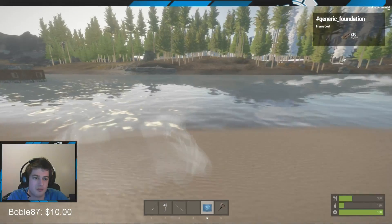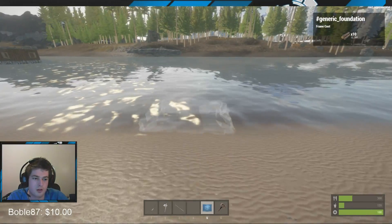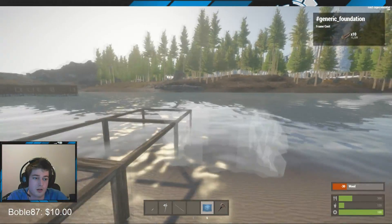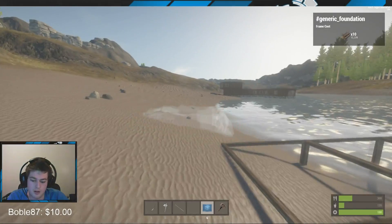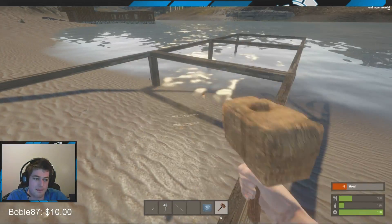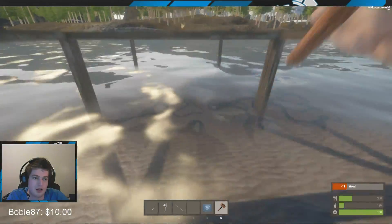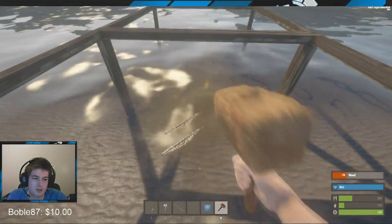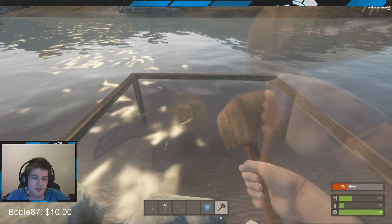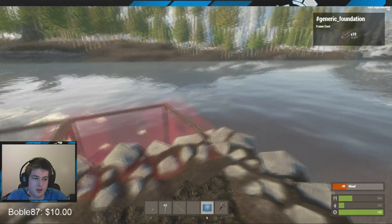So we're gonna go to foundations and place one foundation right there. Once you place your foundation down, grab your hammer out and hit it - takes about 10 wood and then you get a foundation. Simple as that. Just got a couple more out.